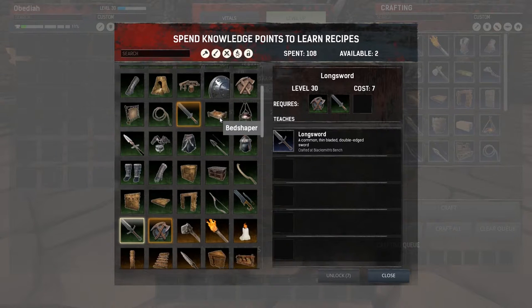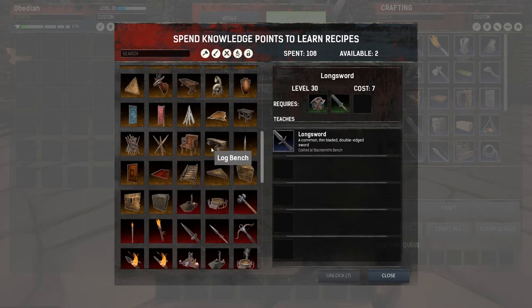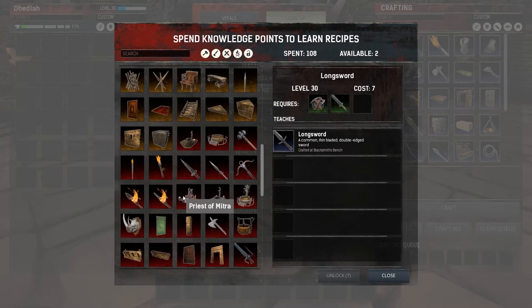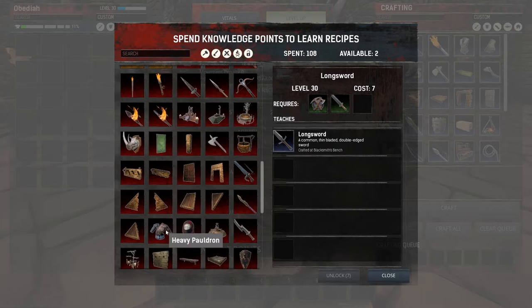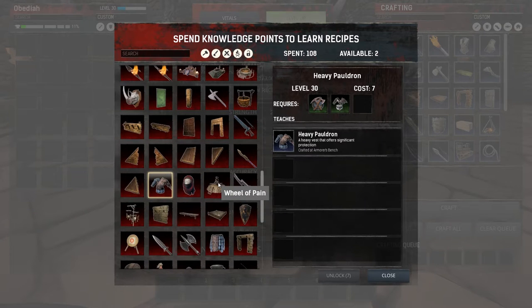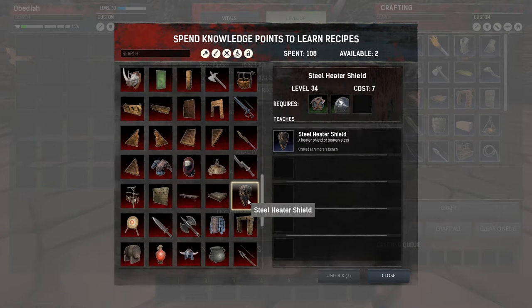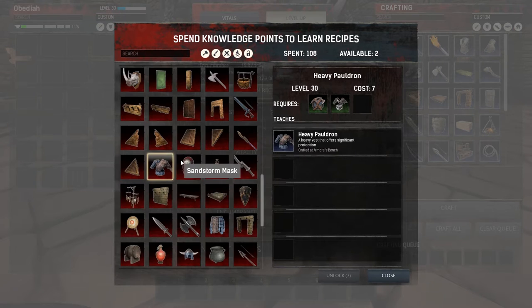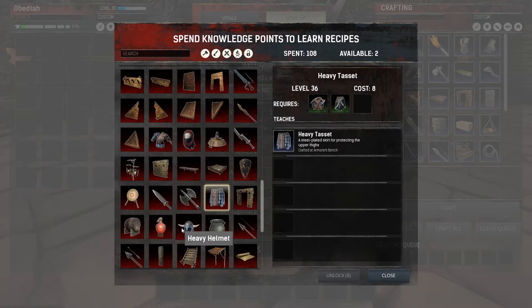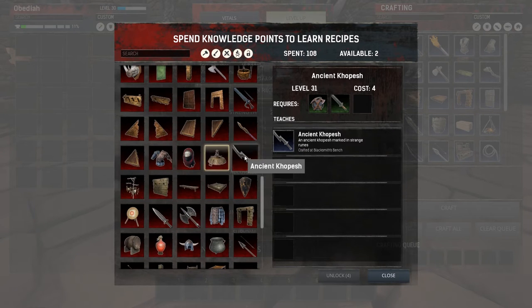As we level up maybe we'll take that out and kill stuff, because there are a couple other things we really want to learn - the heavy pauldrons and heavy stuff, which I think is the highest tier of regular armor. There might be more in drops. And then the regular wheel of pain. I like swords better. It's not until higher levels that we can start learning the rest of the heavy armor - yeah, level 36.